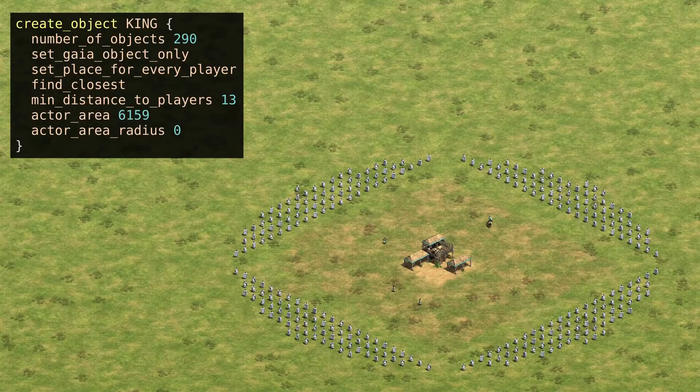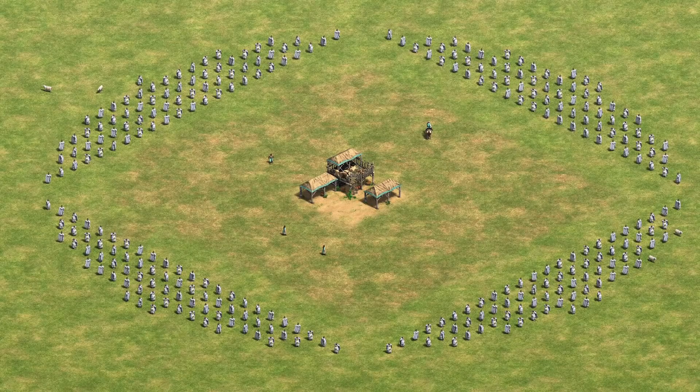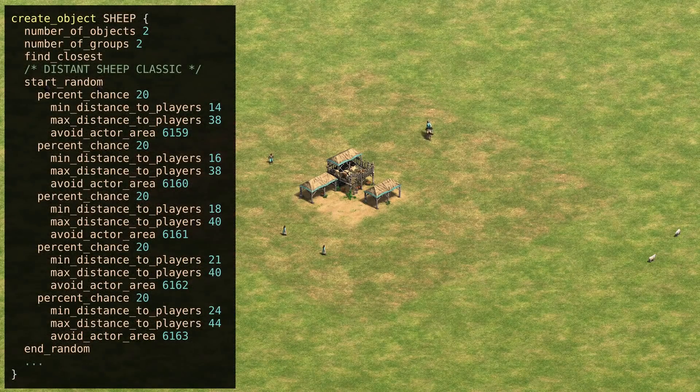Now the magic of placing sheep happens. Each blank object is given a number called an actor area, which lets later parts of the map script refer to these objects. The sheep that are placed then have an avoid actor area instruction that prevents them from spawning on the blank objects and pushes them outside of the circle. This system is a bit of a hack to get circular placement while still using find closest and ensuring that the sheep always spawn. But there's one key issue: in the new command for creating the sheep, the distance for the two groups of extra sheep is chosen once for all groups, not independently for the separate groups.